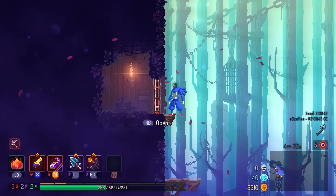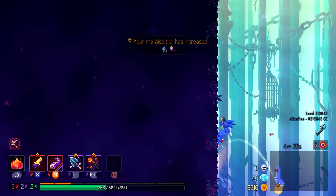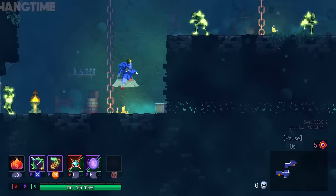Wall climbing: this is a handy utility to have after you get the spider rune. You can actually scale up a single vertical surface without any height limit if you perform the wall climb. It can be done by climbing up a wall, and when the beheaded stops, quickly press the attack button, then the jump button again. When done quickly enough, this can be a useful trick to increase your mobility while also being convenient for getting out of sticky situations.